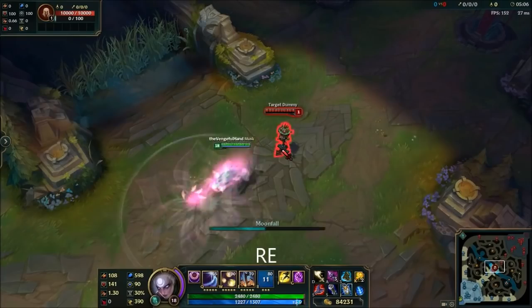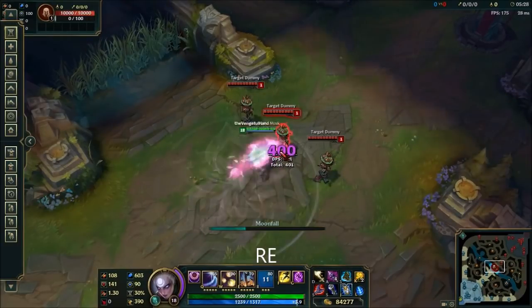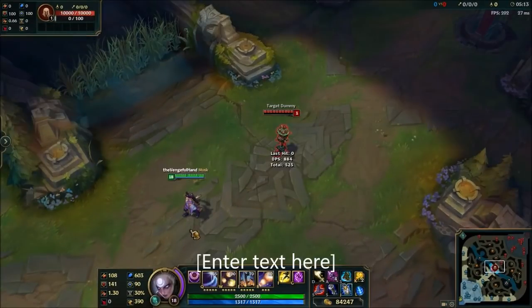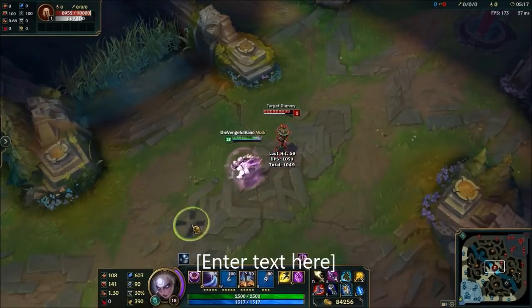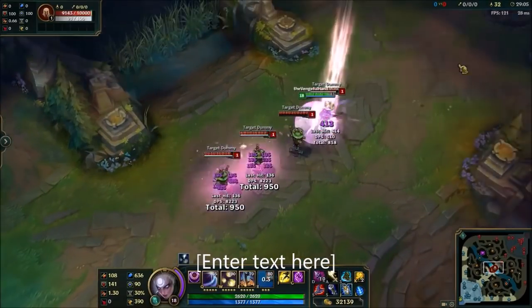On to the sort of medium difficulty things. You can actually use any of your basic abilities whilst using your R's dash. The RE isn't really that useful on its own, but the RW is absolutely key to your burst. It's also useful for wave clear, as the RW will apply the W damage to everything you pass through.